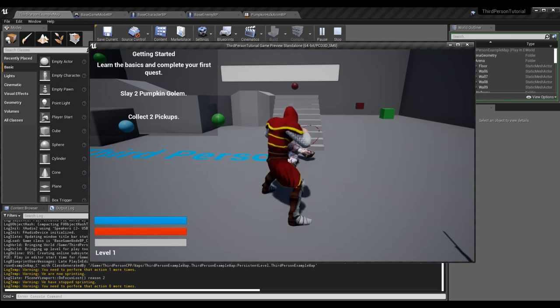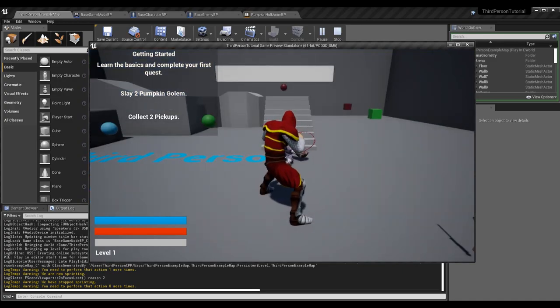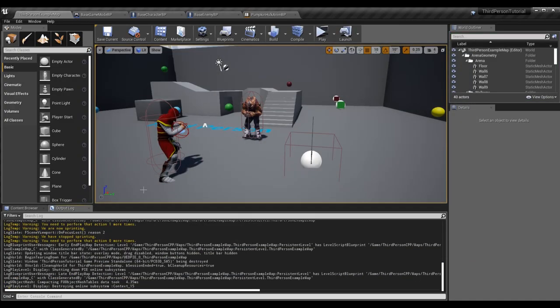The game thinks we have killed two of them, and thus the quest is complete. We don't have any UI updates to remove that objective or make the text say it's completed, or a tracker saying two out of two, but we know our logic is working. The rest is really just to make it look nicer for the player to know their progress.